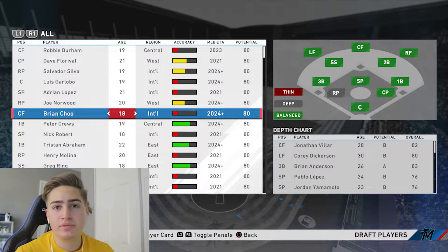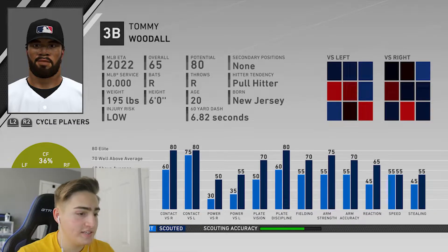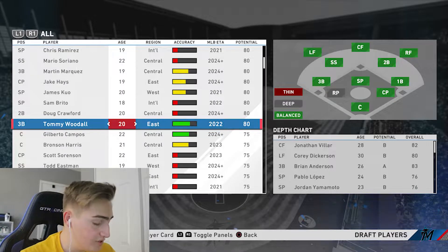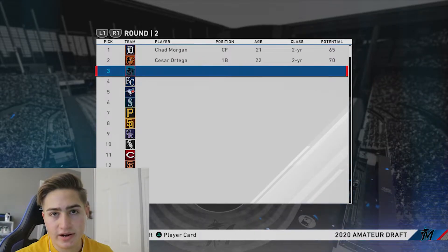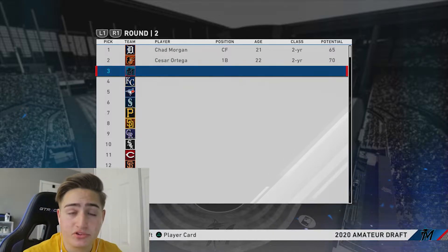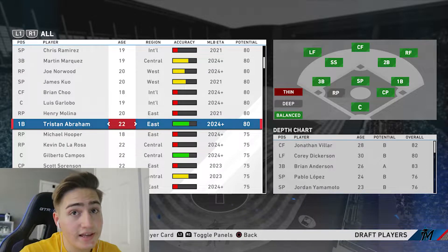In the competitive balance round, let's draft another player. For the next player we're going for Tommy Woodall - he's got fantastic contact, basically like Tony Gwynn, Mr. Padre. He's got okay power and really good fielding. Basically a future Tony Gwynn in our hands. He makes his debut in two years, which is perfect. He's a third baseman which means Brian Anderson's gonna be there, but we can probably move Brian Anderson around or trade that guy.